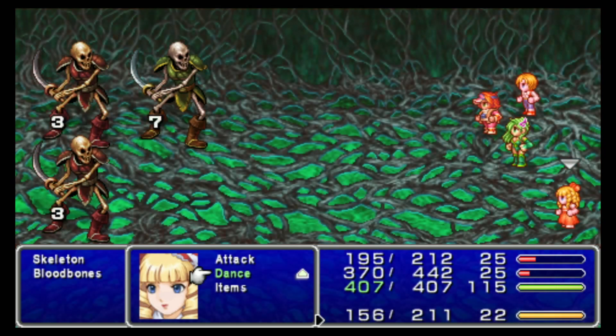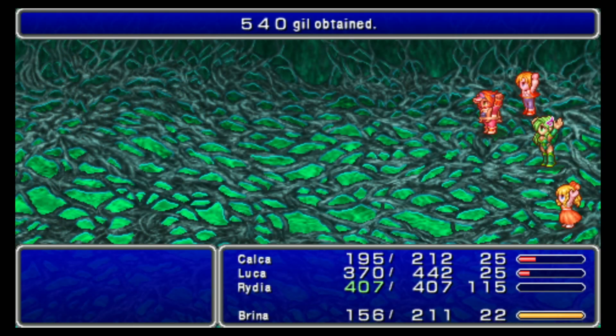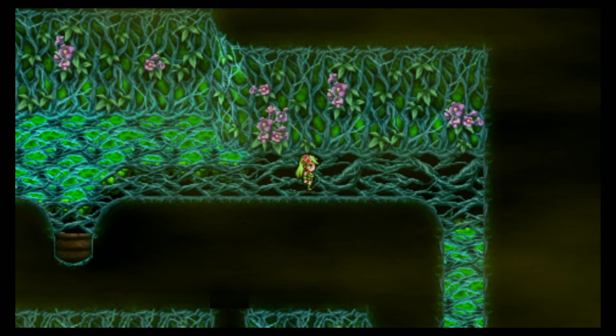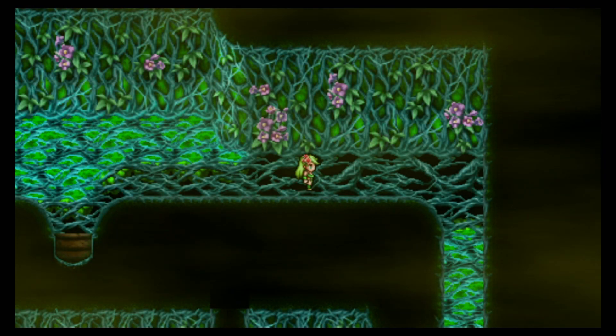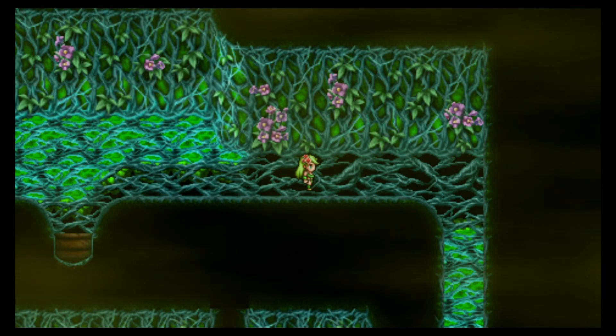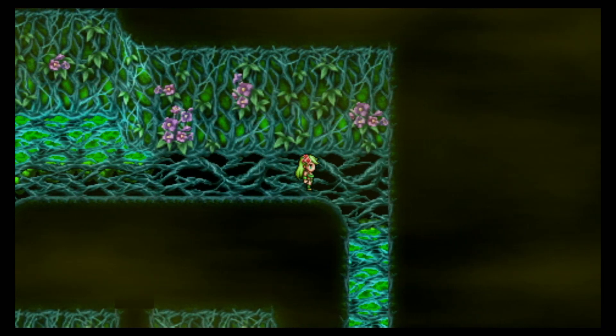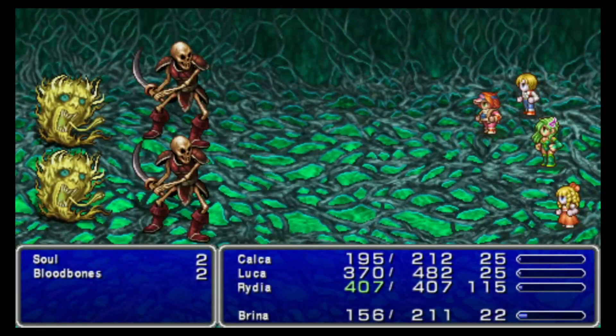There are so many things that Dance can do. It can cast Curaja on the whole party, Cura on the whole party. It can Blink the whole party. It can use Shell and Protect — well, I think it's just Shell. I think it's just Shell Dance. She might be able to do Protect on the whole party too, but Shell's the one I care about. She can revive the whole party.